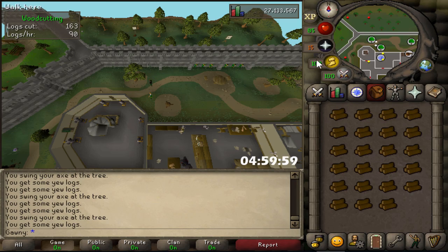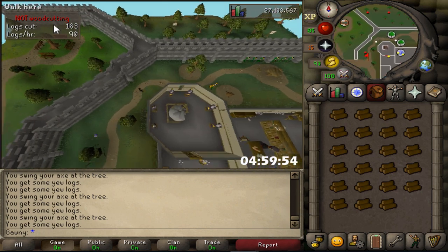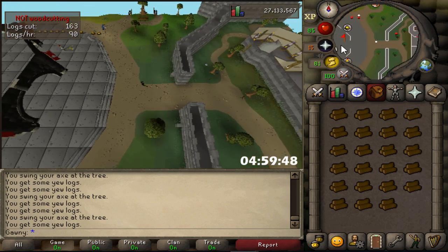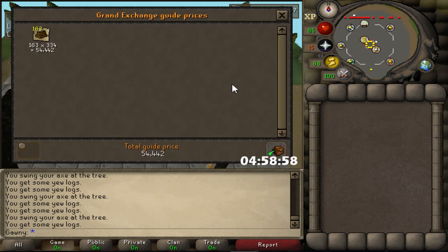We are at the end of hour number one. I'm just going to quickly run to the bank and price check. You can actually see in the top left-hand corner how many we got and what our rate was for that first hour. I'll throw it in the price check to see how much we have. Overall, we have 54k. That's a bit harsh for free-to-play. Back to it.